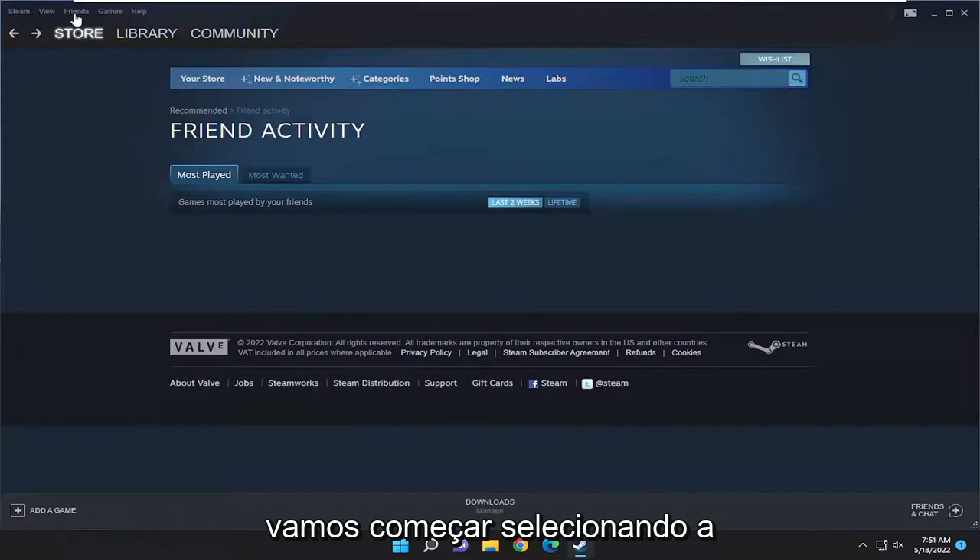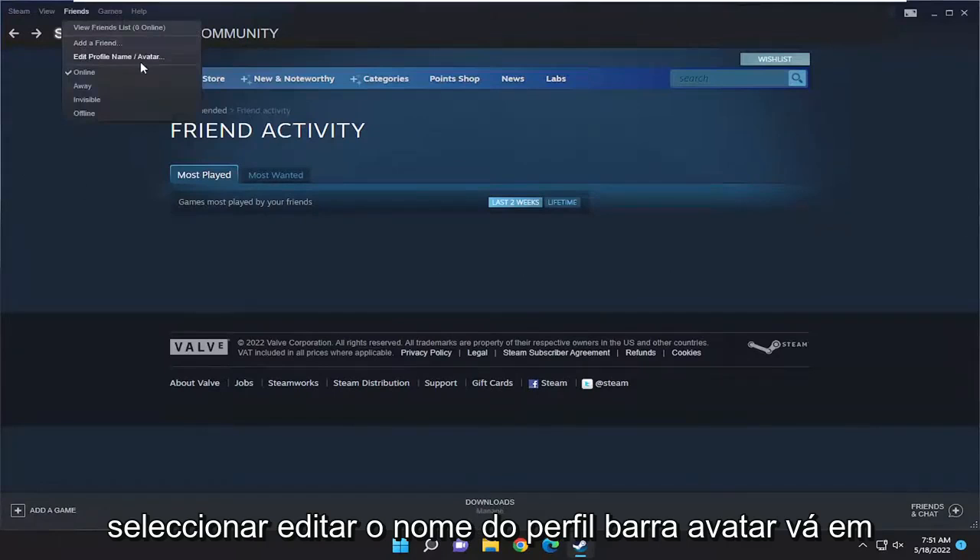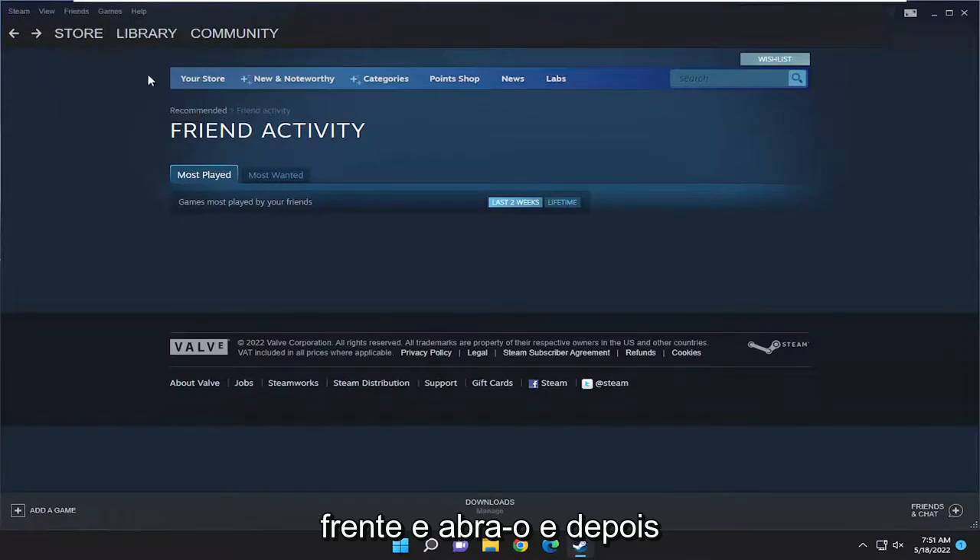So we're going to start by selecting the Friends tab up at the top. And then you want to select Edit Profile Name slash Avatar. Go ahead and open that up.